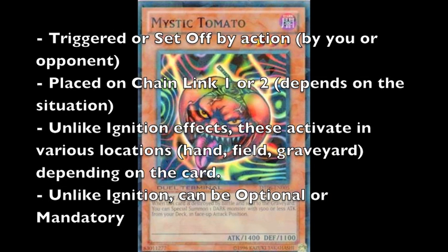Next we have trigger effects. As the name suggests, these effects are triggered or set off by an action either by you or your opponent. For that reason, they are usually placed on chain link 1 or 2, depending on the situation. Unlike ignition effects, these can activate in various locations — not just on the field. They can activate in the hand, field, graveyard, or banished zone, depending on the card.